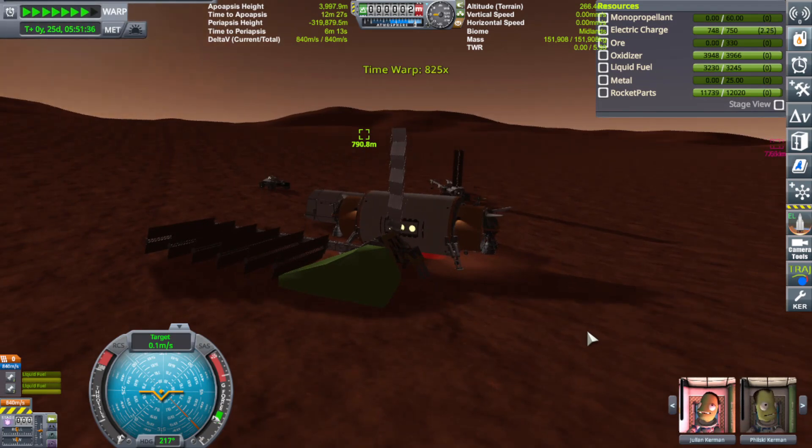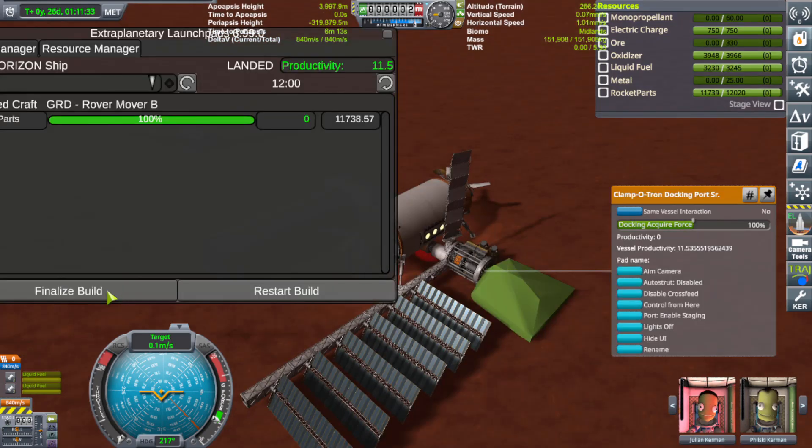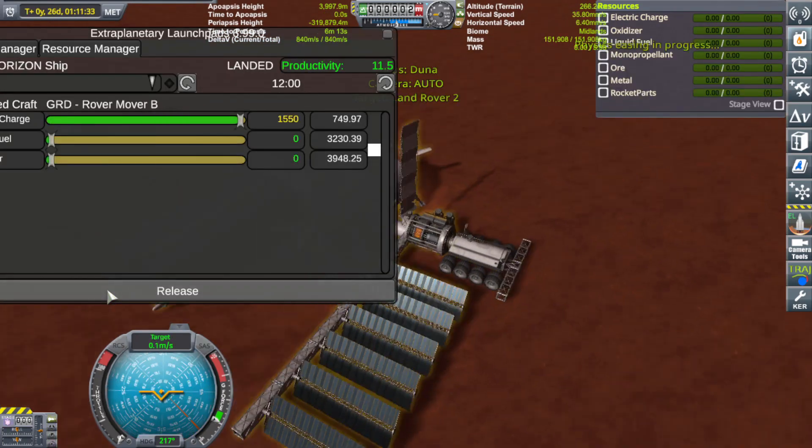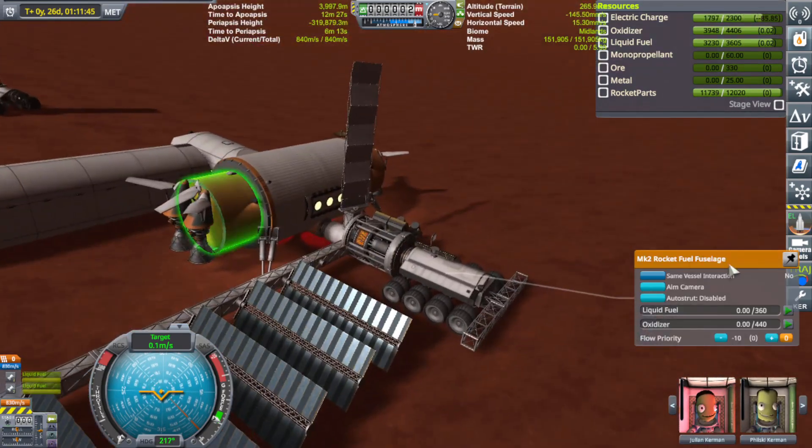First thing in the morning, let's just get a little bit of light on the subject here. F5 save. I see explosions in our future. Finalize. We're going to have to do this quick. Got fuel in it? No, it does not have fuel in it.